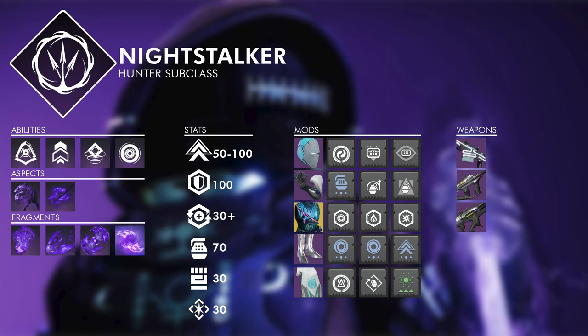I don't really like counting on the plus-20 Mobility from a lightweight frame on this build since I like to use a wide variety of weapons. So I just keep it at 70 and throw on one Font of Mobility, but you could get away with running as low as 50 if you pair it with a lightweight weapon.